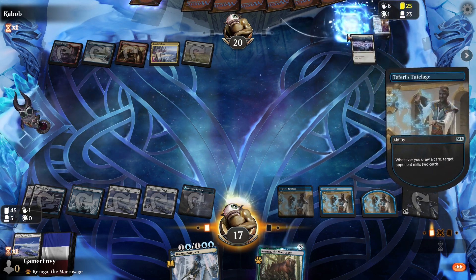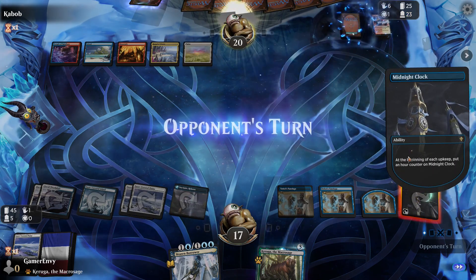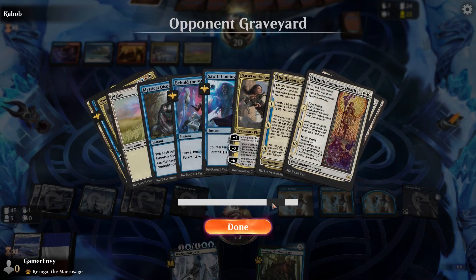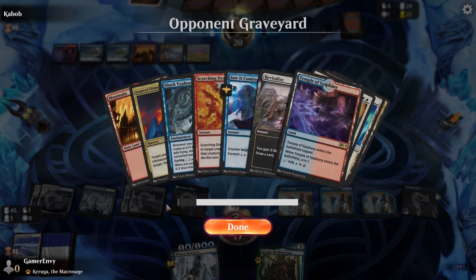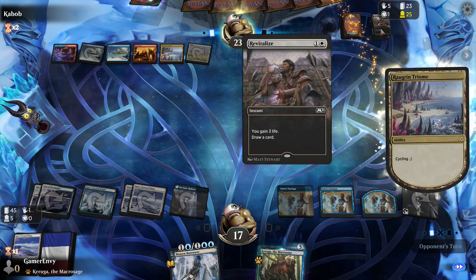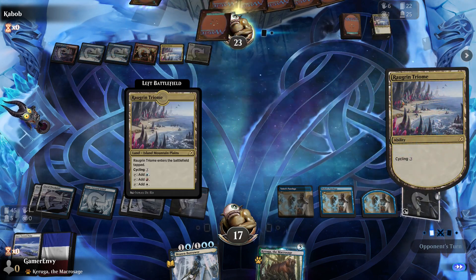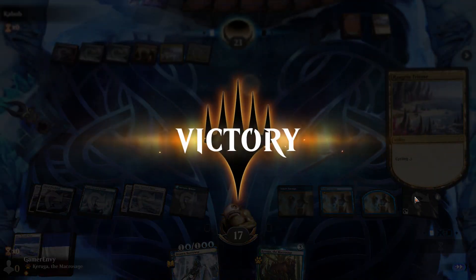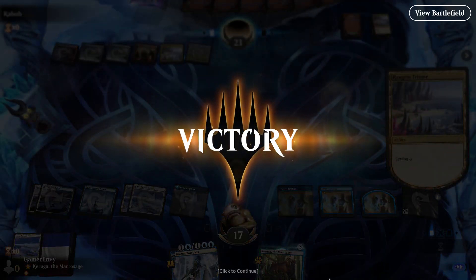He's got two Elspeth Conquers Death — I wonder how many he has. Drawing cards isn't going to help you out a terrible lot. He goes for a scoop — that's fine. What a convoluted way we got to that game, but all in all it worked out pretty well.